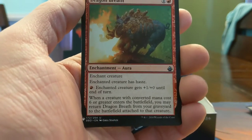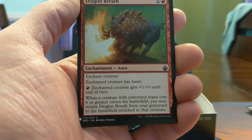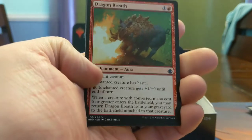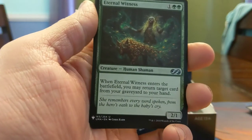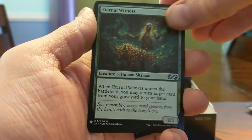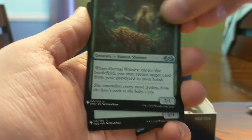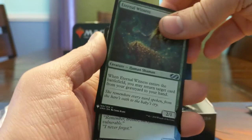This whole cycle — if a creature with CMC 6 or greater enters the battlefield, you may return Dragon Breath from your graveyard to the battlefield attached to that creature, and they get haste and fire-breathing. Neato. E-Witness, baby! Gotta love that new art from Ultimate Masters. 3 mana, 2/1, get a card back from the graveyard to your hand — usually you're blinking this thing and going off.